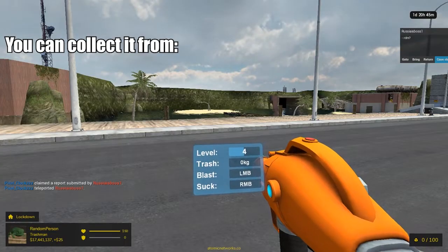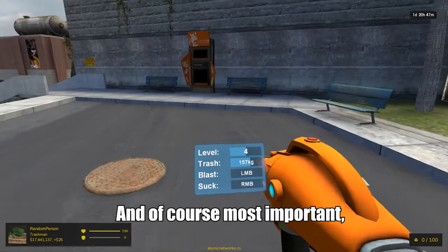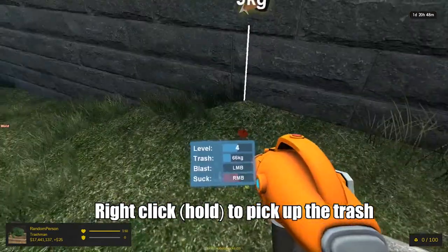Step 1: Collect trash. You can collect it from the island, other players, the sewer grates, the dumpsters, and of course most important is drop with middle mouse. If you find a leaf pile, left click to blow it away, right click to pick up the trash.